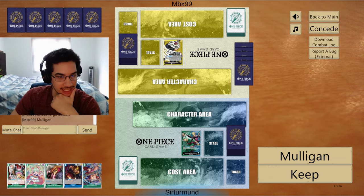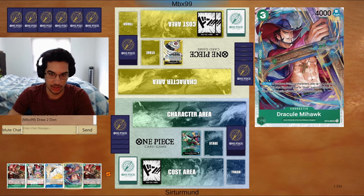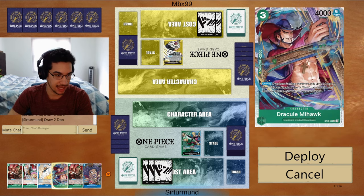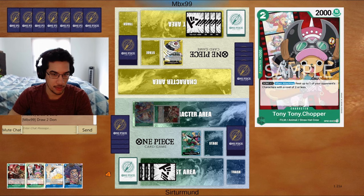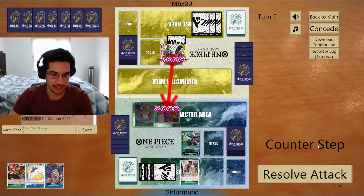Match one, we're going against Karakuri. I don't dislike this hand because we have a lot of aggression. We have Ivankov and also the Mihawk into Zoro combo, so we can do that right away on turn three. The opponent can go to seven — we have a 2k counter so we can go to eight. I'd like to not use my Ivankov as a counter if I can avoid it. If they only go for seven, it's an easy 2k.